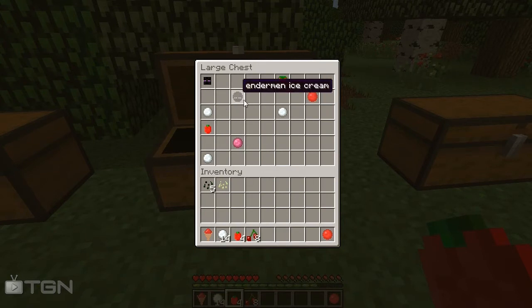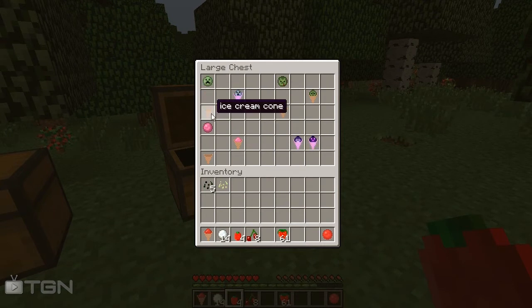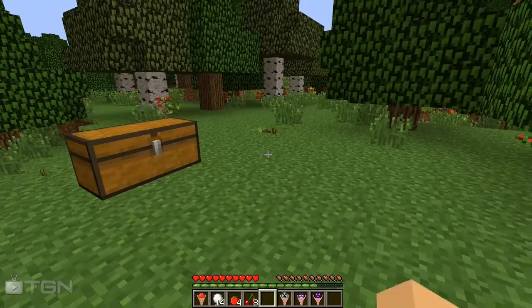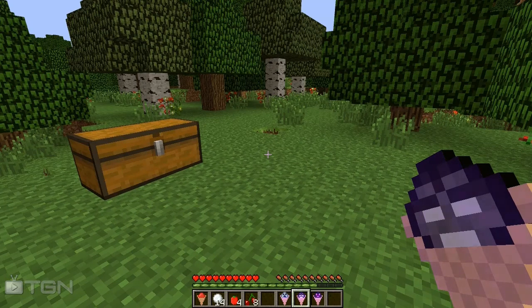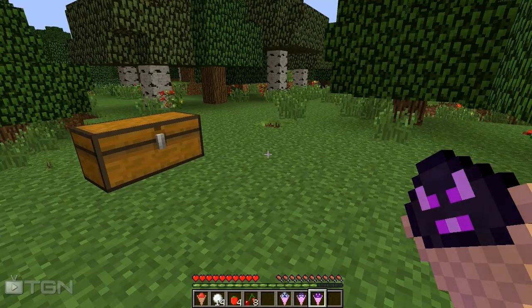For example, the enderman spice with a snowball gives us enderman ice cream. Same thing with fruit — we put that and a snowball in the ice cream machine and get our ice cream. We can combine these in the crafting table with the ice cream cone to get special creeper ice cream in a cone, zombie ice cream in a cone, or just regular raspberry ice cream in a cone. The creeper ice cream in a cone gives you three minutes of fire resistance, the wither ice cream gives you infinite healing and a resistance effect for a few minutes, and the dragon ice cream gives you 30 minutes of health regeneration.